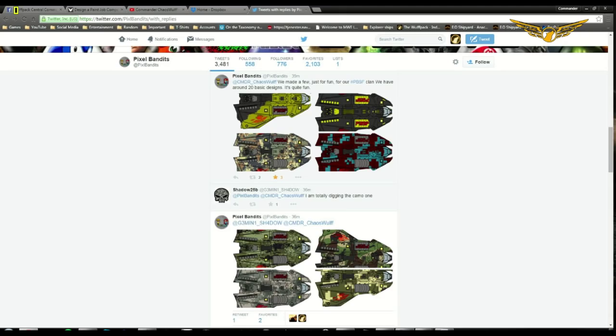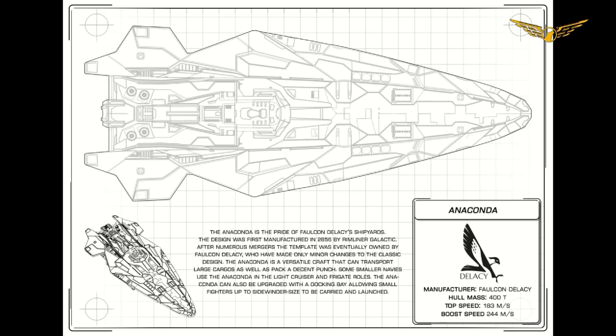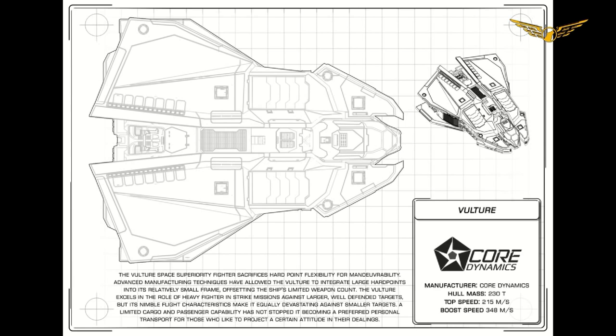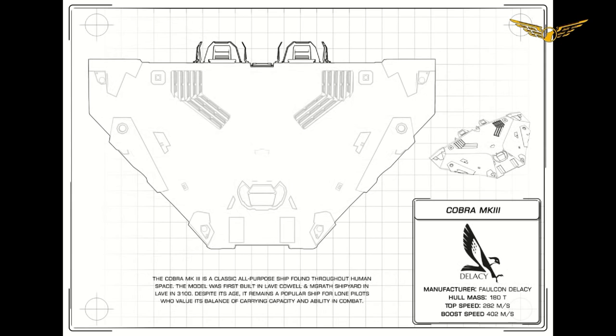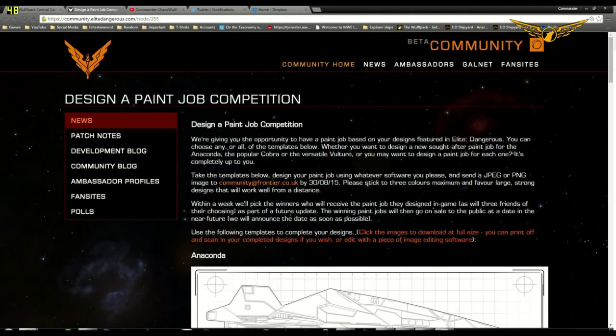Now here's how you actually enter this competition. You come over to the Elite Dangerous community hub where the competition will be listed. They give you five stock design sheets which you edit in Photoshop or whatever picture editing software you have, then email them in to Frontier or their community group. All entries must be submitted by the 30th of August 2015, and you should use a maximum of three colors, favoring large strong designs that work well at distance.